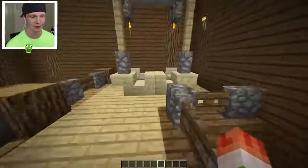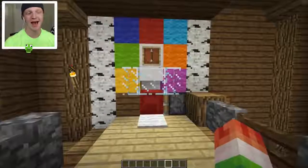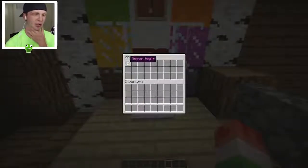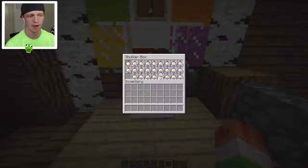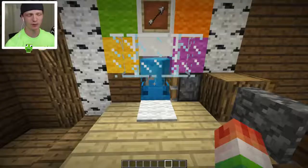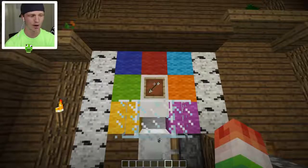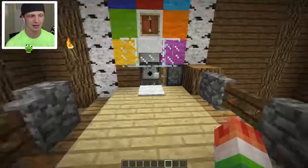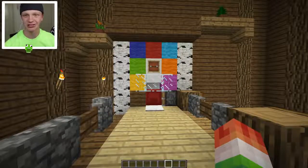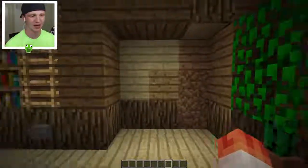Upstairs we've got a nice little bed - one of the new light gray colored beds in Minecraft. Over here we have a chest organization system using shulker boxes. Let's say I want to put a Notch apple in the red chest. You can cycle through all the colors and store different stuff in every single shulker box - it's fully automatic. It's kind of like a color-coordinated chest organization system. Classy.